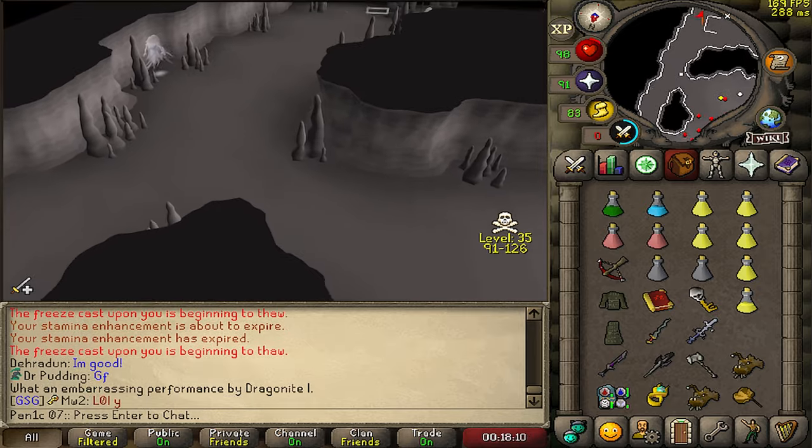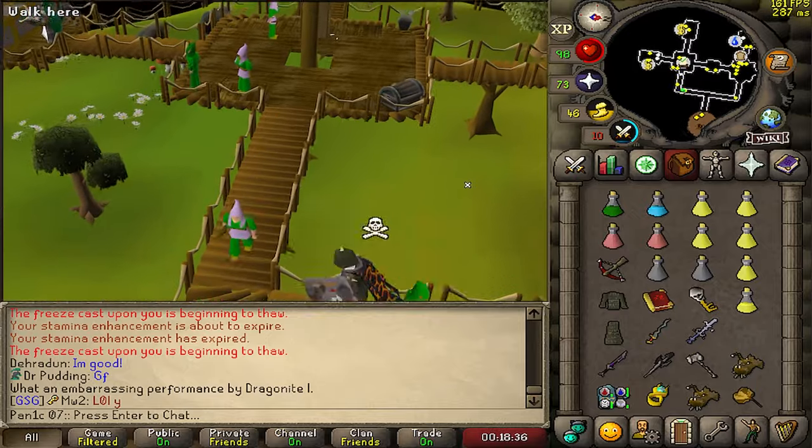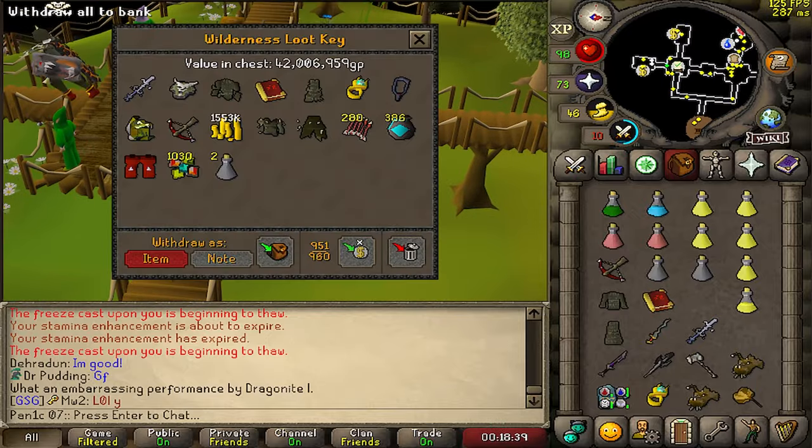As soon as I saw I was low HP and he was low HP, it's like okay, he's dead, end of story. We're gonna see a Void Waker. Very nice Void Waker.